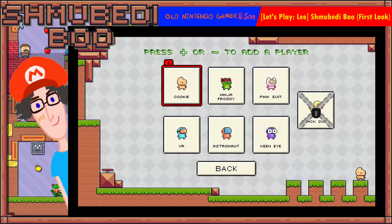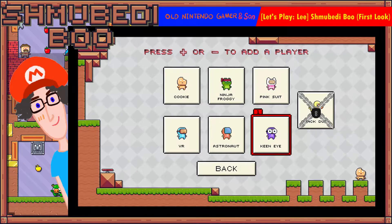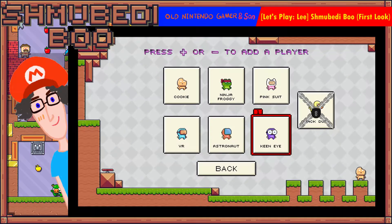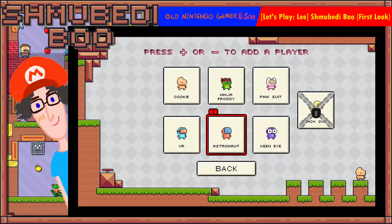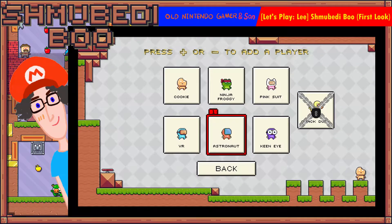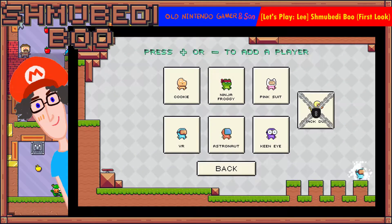Let's start a new game. I can choose between six of these heroes — apparently there are seven to choose from and as you can see, that one's locked. I could be an astronaut, but the VR character is cute as well. Let's be the VR guy.